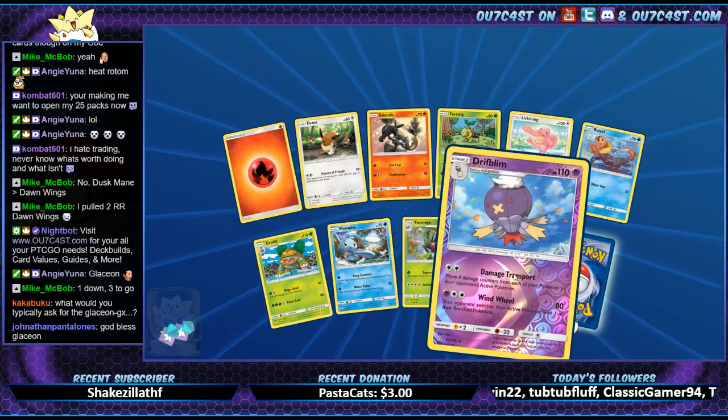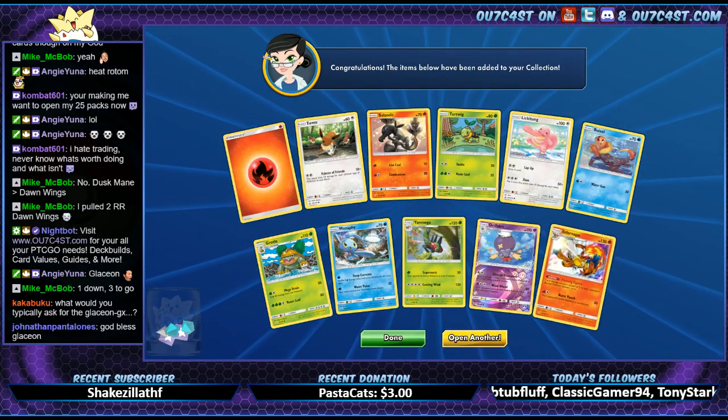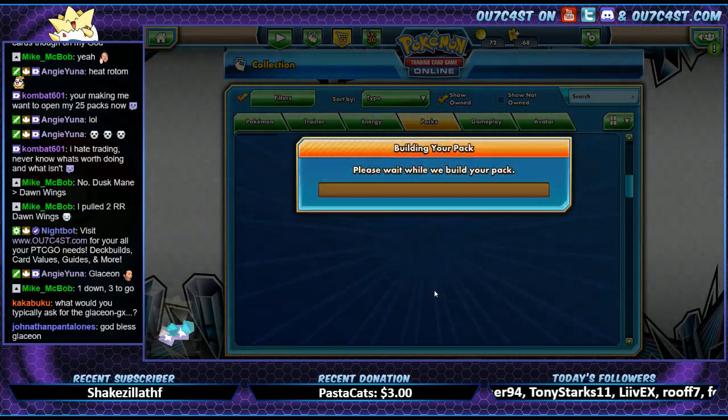Cuckoo. Driftblim. Infernape — okay. Where are we at here? Pack 188 — all right. And we got in at like 128. So that's 60 more packs. We're not even halfway. Let's keep it going.